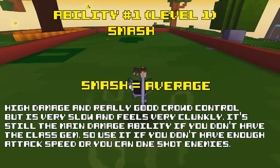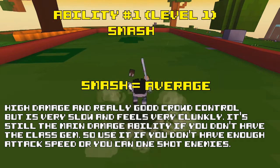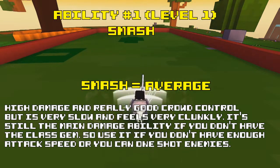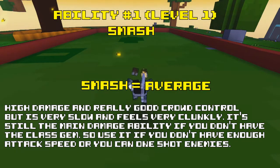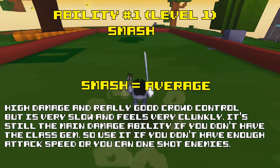Still, like I said before, this is the Knight's main attacking ability until you can get the class gem ability. The damage is still very high and it has a lot of one-shot potential, and it has amazing crowd control. I would recommend you to spam this ability as much as you can until you can get enough attack speed to do at least 4 attacks per second, which is roughly 185% of your stat value. If you cannot attack 4 times a second with your basic, then this ability will do more DPS than your basic. As for anyone that can one-shot a boss with this ability, then use it instead of the basic attack.